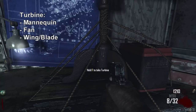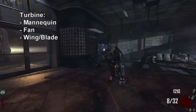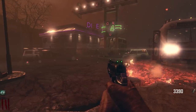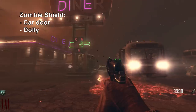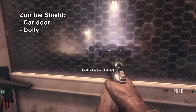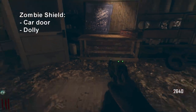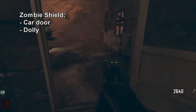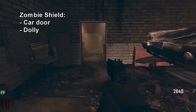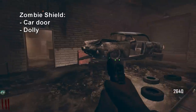The next thing we're going to build is the zombie shield, which is at the diner, area 2. You can actually build it in the garage here — if you open this door, it's built right here at this workbench. The zombie shield protects your back from zombies when you are not equipping it, and it protects your front from zombies when you do equip it. The two parts you will need are the car door and the dolly.